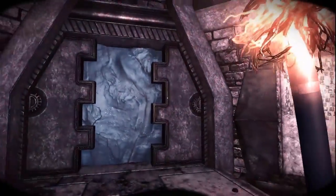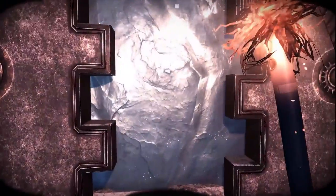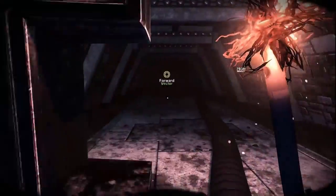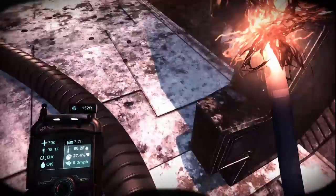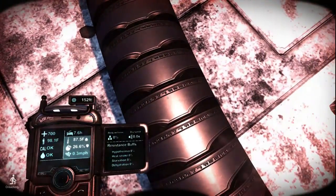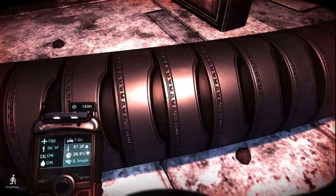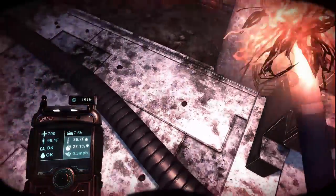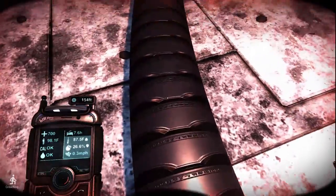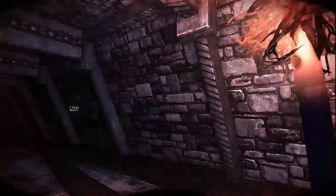This side is blocked off with what I can only imagine is ice, so we'll have to find a way through here. But let's go find out what's down here. I can't read what's on this hose, but I kind of want to know, so I may put it in the comments if I manage to translate it — what the word or phrase is around this tube. But in the meantime, let's keep going.